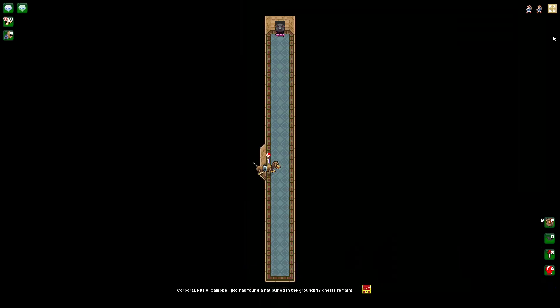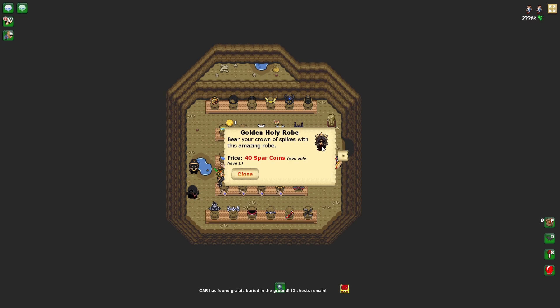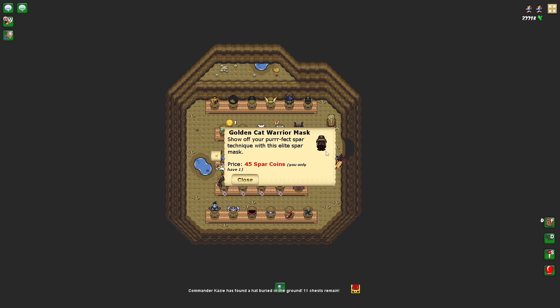The new hats — it looks like this one: Golden Holy Robe. This thing looks sick! The black one too. Silver Cat Warrior Mask — damn, this one is clean. This one's pretty cool but this one is fire. Black Goblin Hood — that's like Donkey's hoodie.